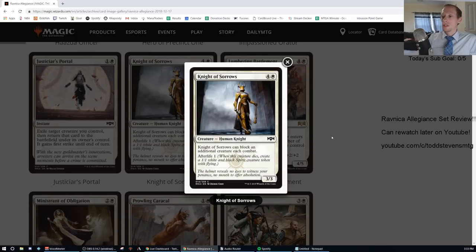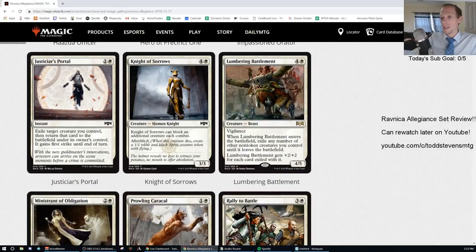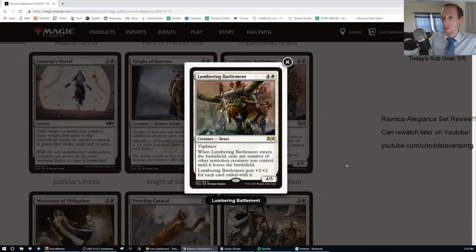Knight of Sorrows: four generic and one white, 3/3. Can block an additional creature each combat and has afterlife one. That's an F. We'll talk about the afterlife mechanic more on another card. I'm not loving that afterlife has a number — I'm not even sure if the number is necessary based on how this set plays out. There is at least one card with afterlife four, so there are some different numbers.